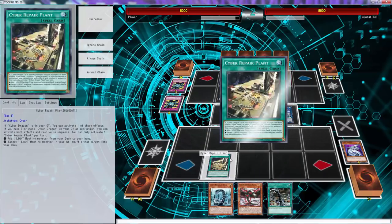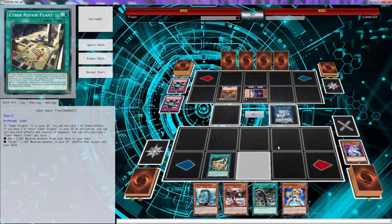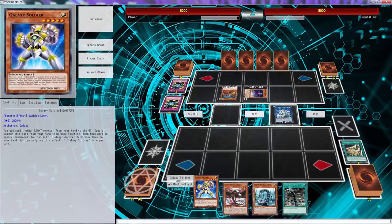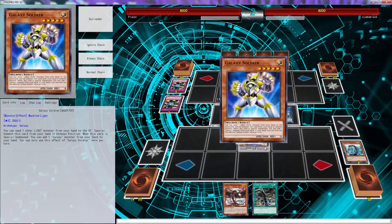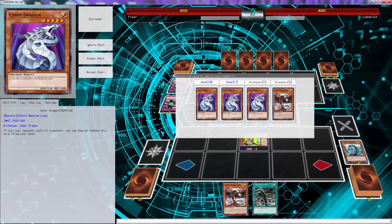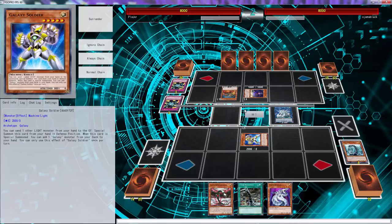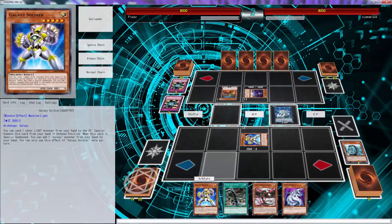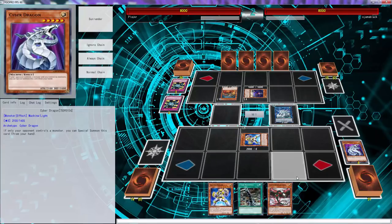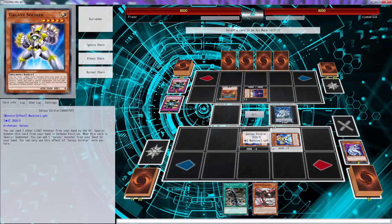Then we can activate Repair Plant, add a light machine to my hand - we're going to add the Galaxy Soldier, ditch the Herz. Special summon that - one, two. Make sure you always mash these Galaxy Soldier - we're going to add one from the deck, trying to thin out as many Cyber Dragons as we can. Add another Western Name. Ditch that, special summon, then go Cyber Dragon Nova.